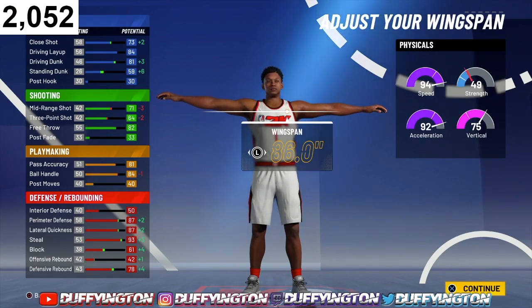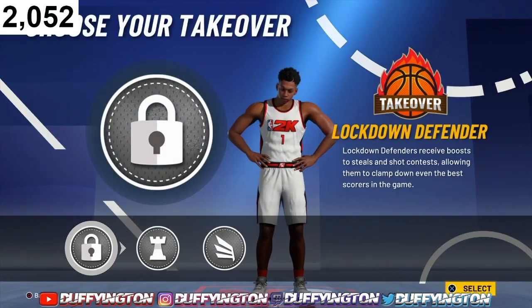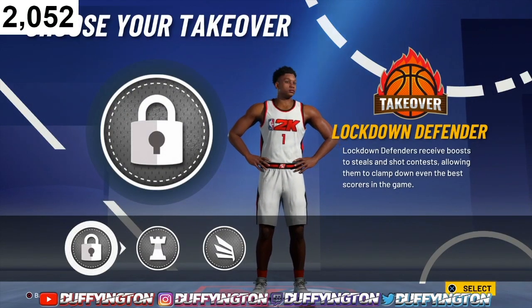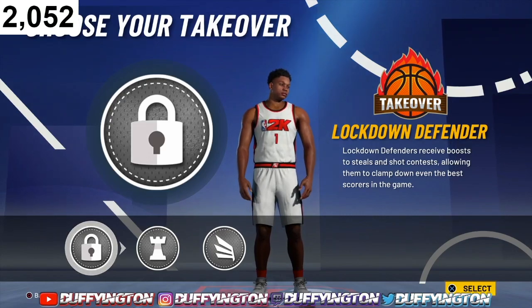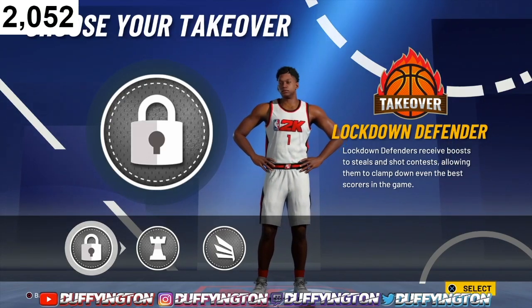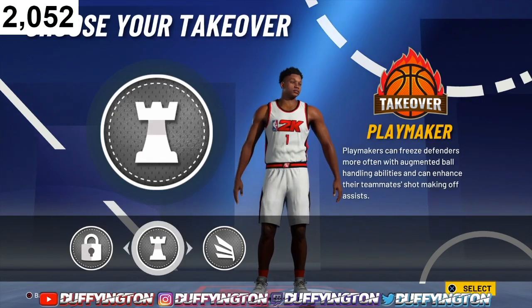This build goes crazy in the proper hands. With this build, we get three takeovers: Lockdown, Playmaking, and Slashing. Lockdown is a great takeover for this build — you are a two-way, go crazy with it, be toxic.